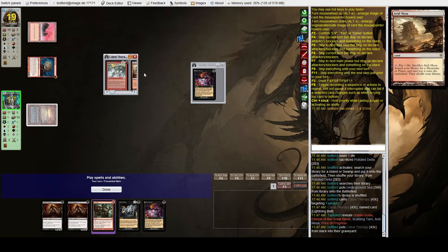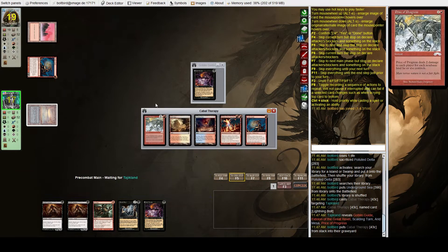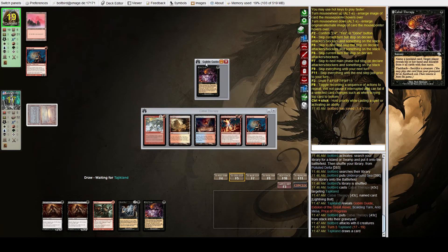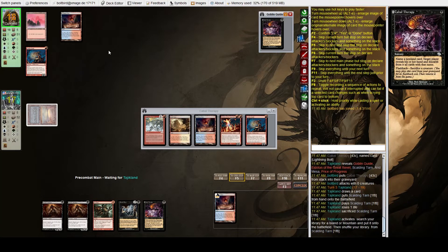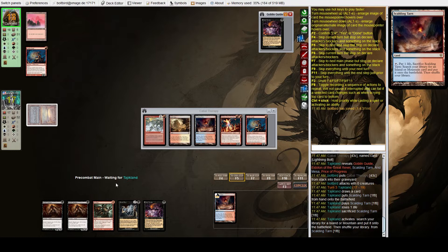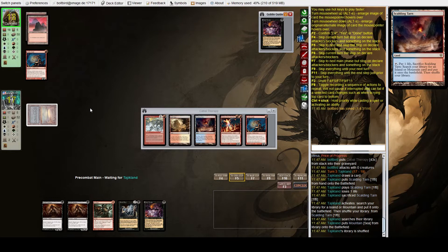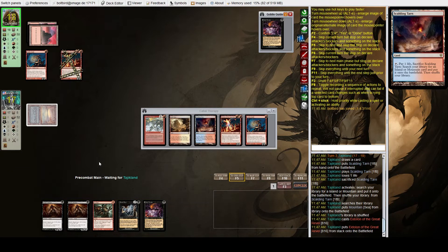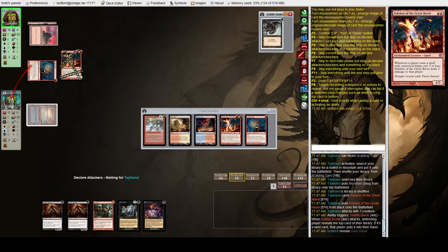No Lightning Bolt, but we revealed Price of Progress, Eidolon, and another Goblin Guide. I've played this matchup a decent amount with this deck and it's pretty hard. With modern Death Shadow versus modern Burn it feels different — I've won games where they burn us out and our Death Shadows just get huge and we kill them on the backswing.